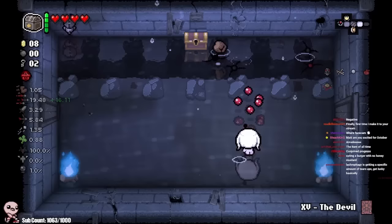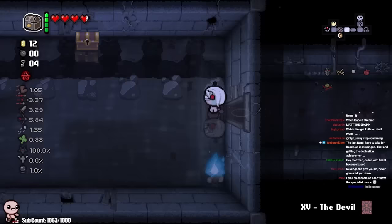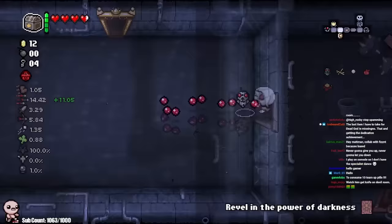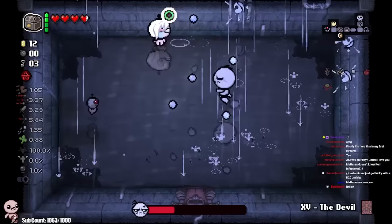Someone says wear face cam — I was thinking of doing a face cam video soon. This double charge synergy: I need to have one item charged and then the other item charged. I'm not vibing with it. I gotta have Cursed Eye charge, then Matt's Kidney Stone — only then can I release.